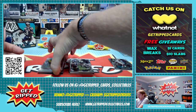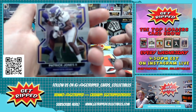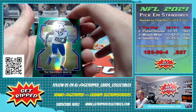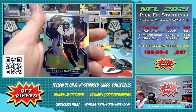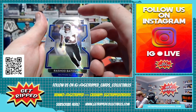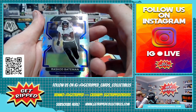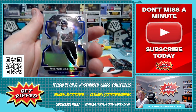So starting with this one — I got a Tredavious White green variation. Rashad Bateman silver rookie. That's a nice card. The centering looks pretty good — that actually might grade pretty well.